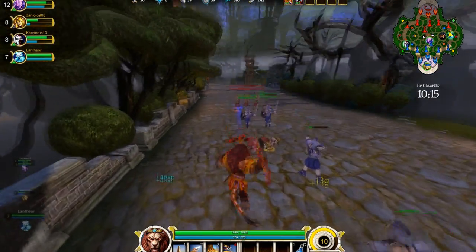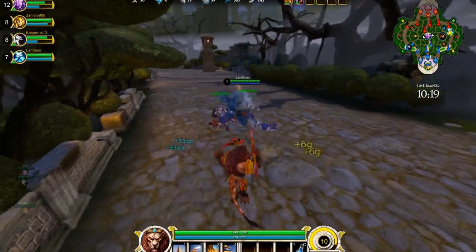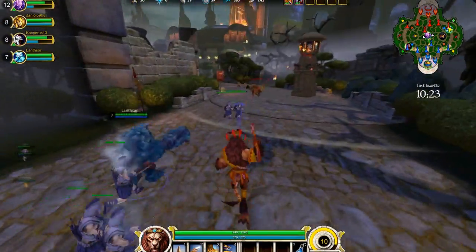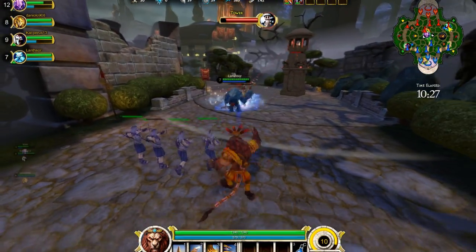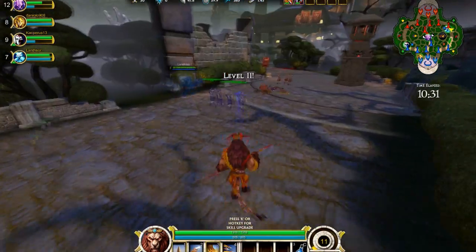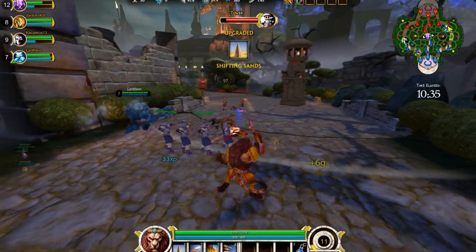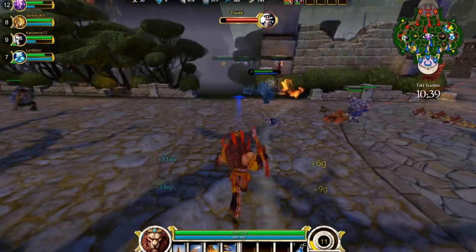As you can see right now, I'm attacking a lot faster than I did before. Also, every time I hit someone, I drop their armor by 20 points, and that stacks up to three times. So I can drop their armor — it's not a huge amount, but when it gets to endgame, dropping their armor by 60 points becomes a lot of help, really helpful.